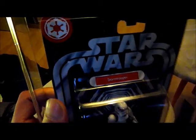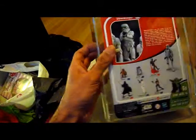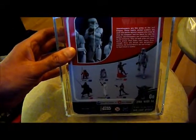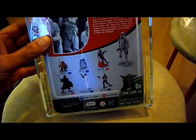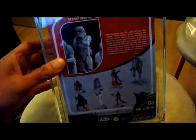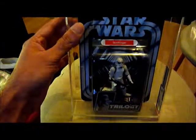The Star Wars card has the Imperial logo there. On the back you can see the typical OTC card back with a picture. It says 'Stormtroopers are the army of the evil empire' — we know all about Stormtroopers. You've also got the other figures in the range shown there. This is OTC number 16, the Stormtrooper. There you are — OTC 2004 Stormtrooper.